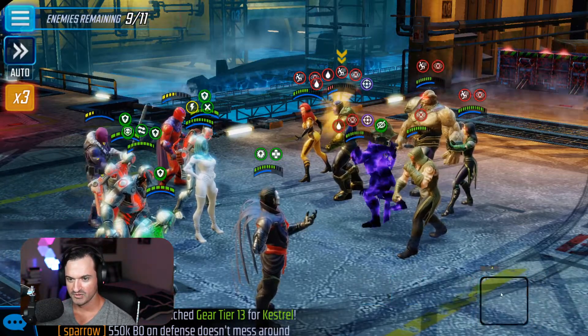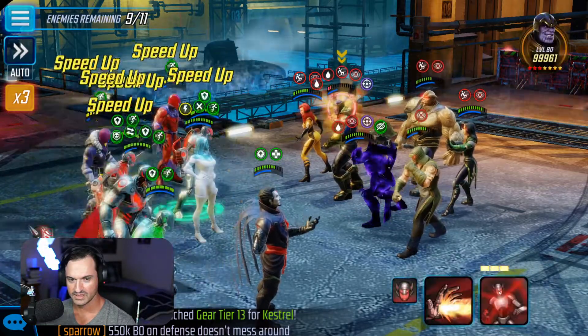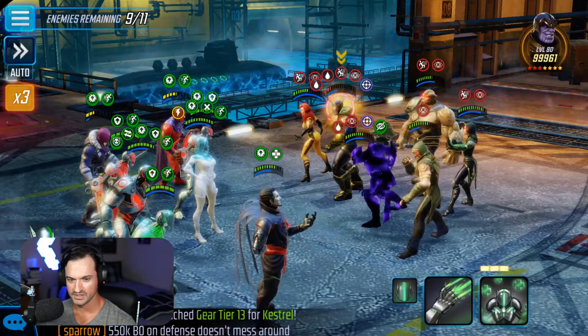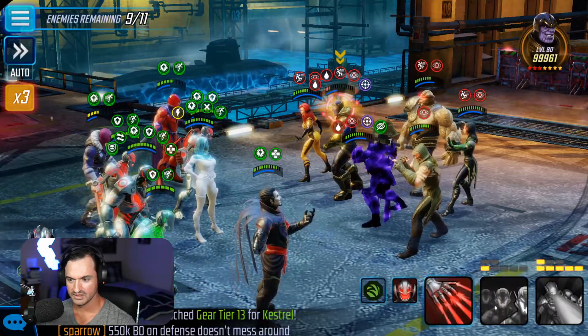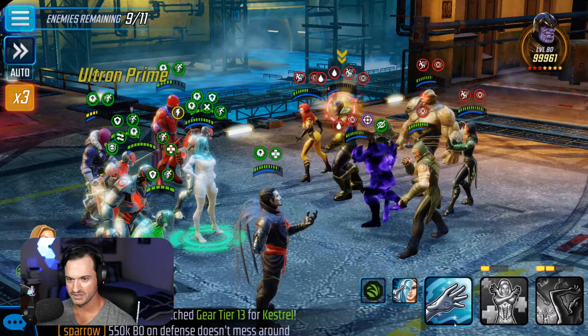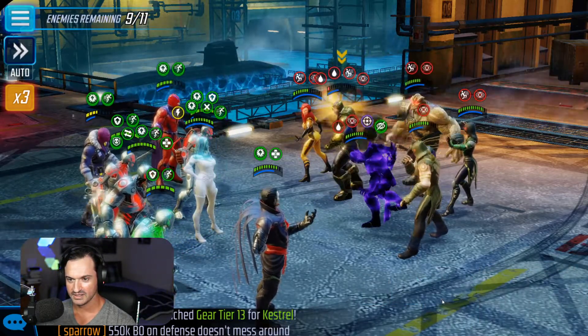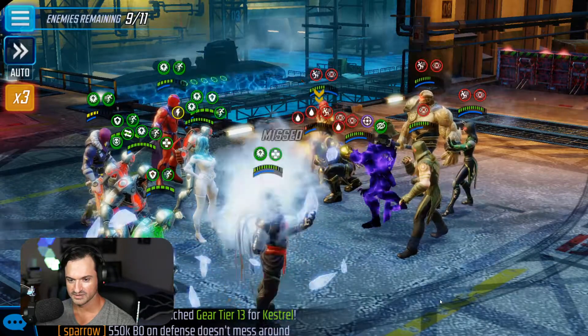Let's get the minions back in and keep working on Thanos. Looking good so far. Speed up, offense up, heal. Basic — we might get rid of him here. Let's see. Emma — no, not strong enough. That kick wasn't strong enough.